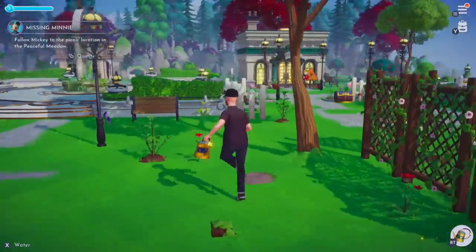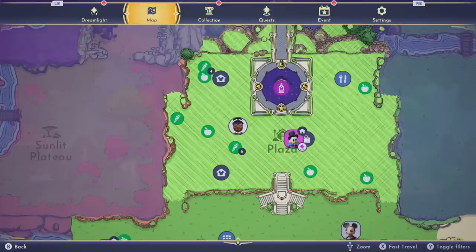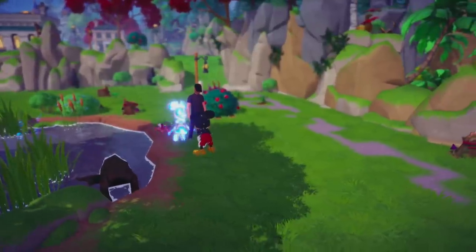We got the things we need, and we have to find the picnic spot. Mickey took off and I lost him already. Fortunately, there's a map that tells you where everyone is — you can see Mickey making a mad dash down there. More storyline going on; we'll come back to that later.